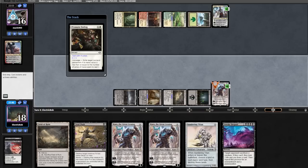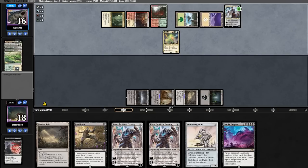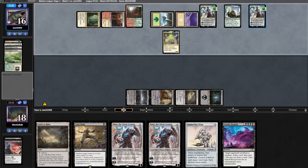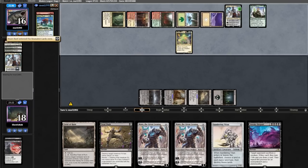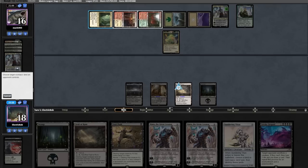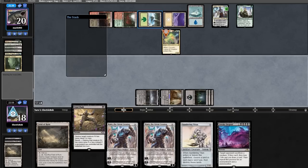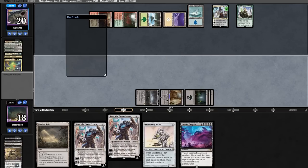We'll go Blood Chief's Thirst on the Rin into a Karn. We'll downtick Karn and pick up the Sundering Titan — this means if we top-deck another Cabal Coffers we can cast it next turn and blow up all their lands. On their end step they Prismatic Ending the Karn. Opponent runs out an Omnath, plays out a fetchland, shocks in the land getting four mana, casts an Oath revealing Fury, then bounces Oath to hand and replays it, revealing Risen Reef and finding another land. We'll Field of Ruin them and Fatal Push the Omnath.